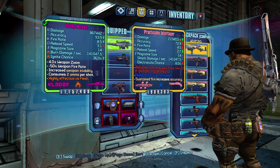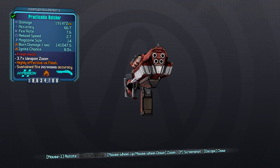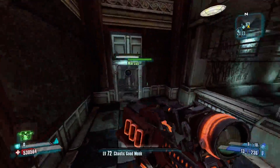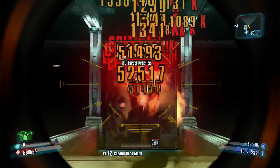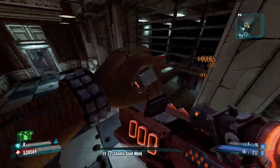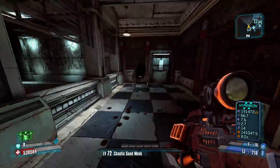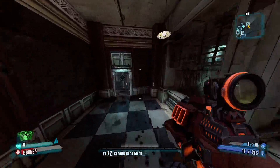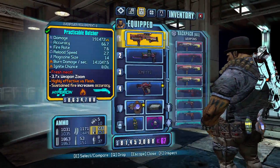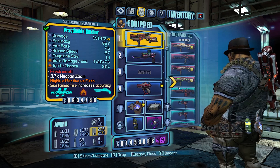Moving on to my second favorite weapon, which is the Butcher. This thing is absolutely insane with Salvador. You can probably guess why — it's the fire rate. Once you get an Overkill kill, you can make this weapon really shine, especially because it fires so much. If you hold the Grog Nozzle alongside it, it will amplify the damage. This thing is all-around amazing. It works very well with 5-Shot or 6-2, which makes it so you can fire this thing for days.